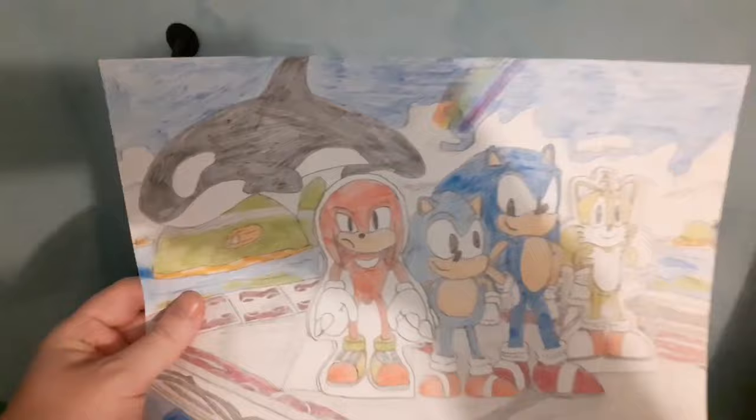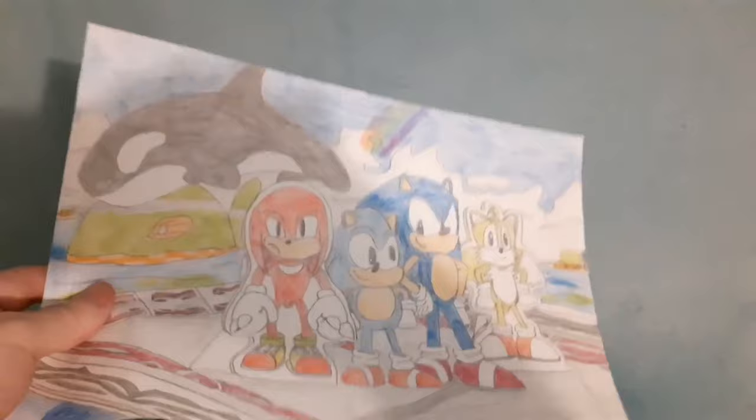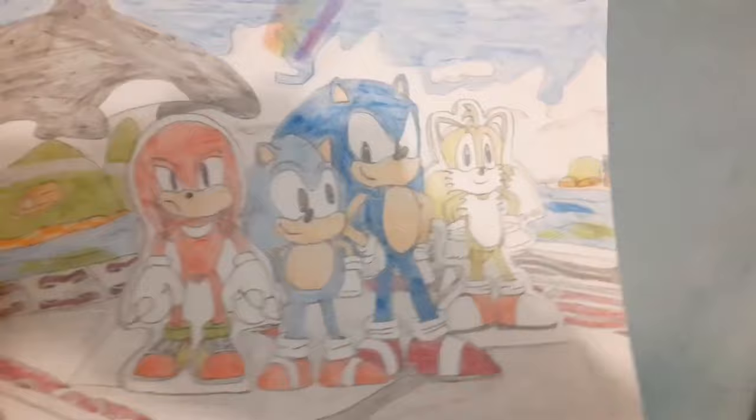Generations Seaside Hill. This is meant to be cardboard cutouts of Modern Tails and Modern Knuckles because - if you remember Sonic Heroes, there were three character gameplays in each story mode. So Sonic is going through Seaside Hill on his own in Generations, not with two other partners by his side.